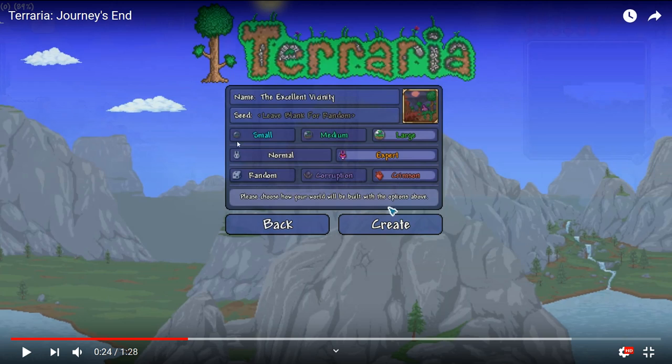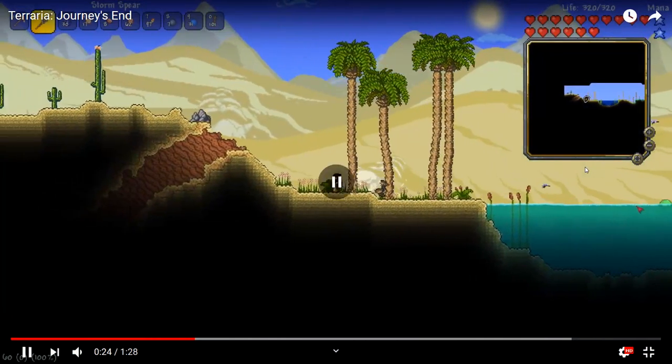The new world settings show small, medium, large — the normal stuff — but then we get normal and expert. We know master mode is a new thing now. I think you'd have to beat the game in expert to unlock master mode, but either way everyone's probably going to play through the game again.